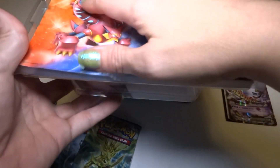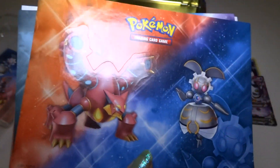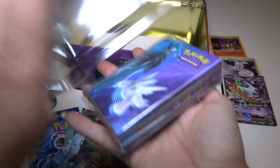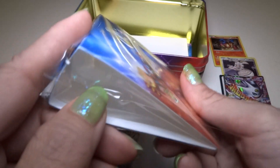We have sticker sheets and a notepad. This sticker sheet has pretty big stickers, and this sticker sheet also — so you get four stickers total. The notepad looks like about 50 sheets, just design on the bottom. And you get a very small binder with some sleeve pages.